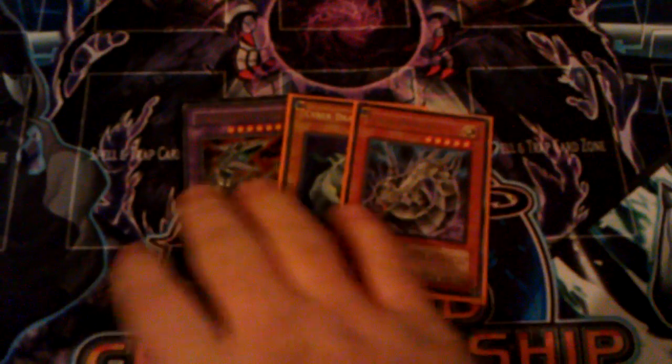The side deck has Chimeratech Fortress Dragon and two Cyber Dragons for against Karakuri and stuff. A cute note is that Zenmaines is a machine so you can contact fuse Cyber Dragons onto it.